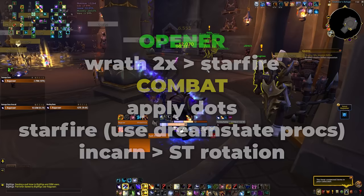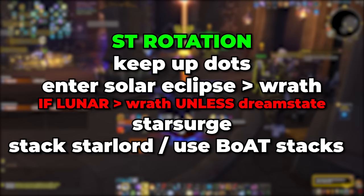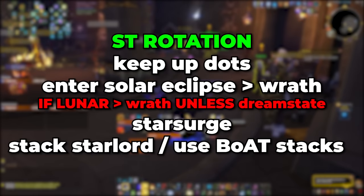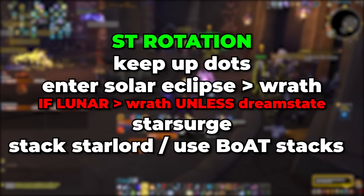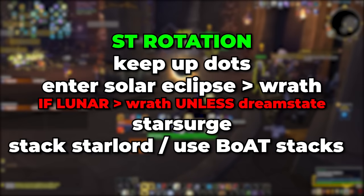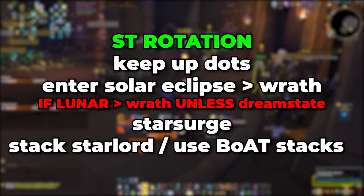Outside of the opener on single target: keep up your dots, refresh them in Pandemic, don't let your dots run out and don't refresh before Pandemic either. You want to enter Solar Eclipse on single target and cast Wrath in Solar Eclipse. If you accidentally entered Lunar Eclipse, you also want to cast Wrath in Lunar unless you have a Dream State buff. Spend your Astral Power on Star Surge. The highest priority is stacking up your Star Lords and using your boat stacks at the start of an Eclipse. The natural playstyle is: enter Eclipse, use Astral Power on Star Surges at the start of Eclipse, then at the end of Eclipse start pooling Astral Power again so you have it ready for the next Eclipse.